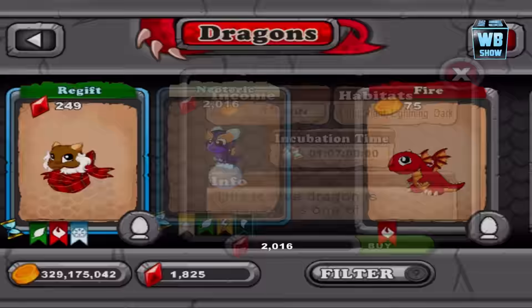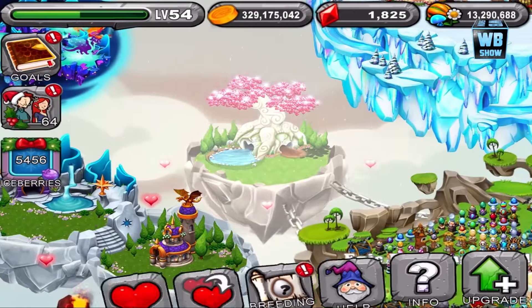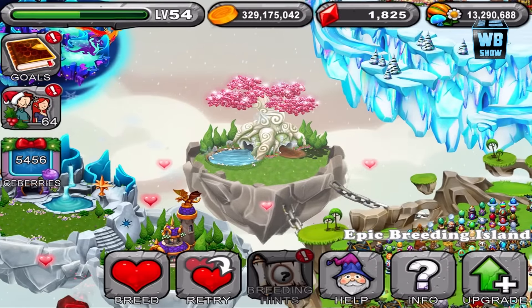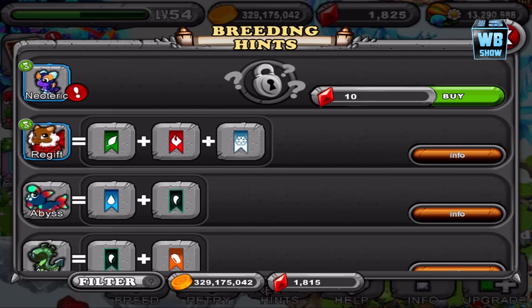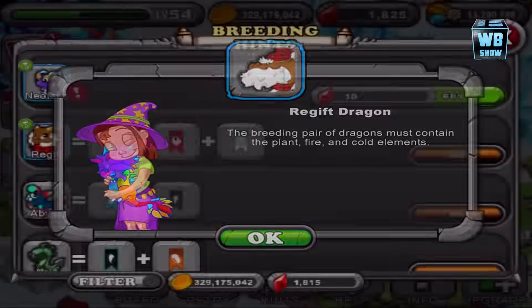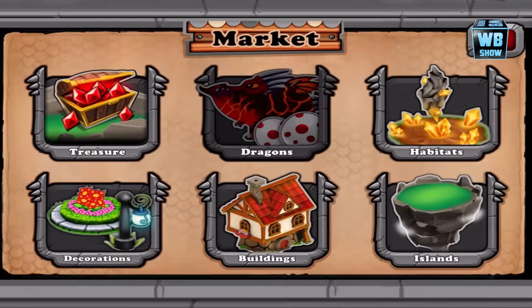It's only 249, and then we have another dragon here. But first we gotta look at the re-gift dragon. Can we breed this re-gift? I think it's gonna be a simple combination. The re-gift dragon has elements of plant, fire, and cold.